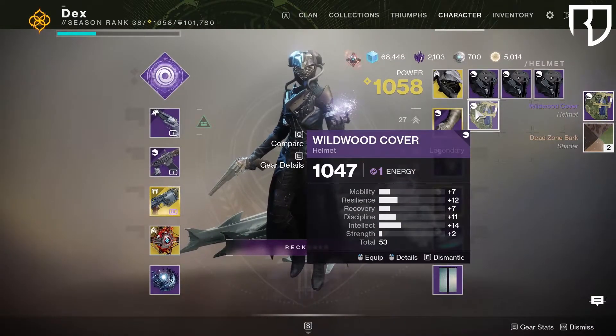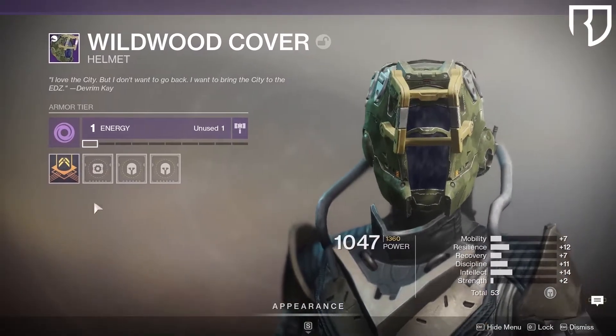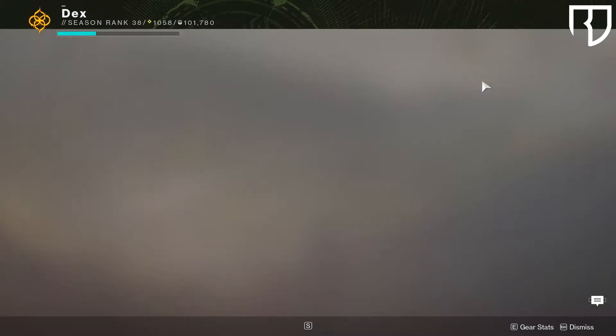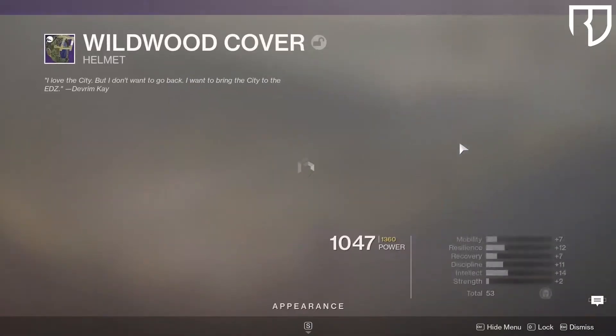You can see here we've got a random rolled helmet that'll maintain us until 1360 power — which is the exact same as what we currently have with the new seasonal armor.